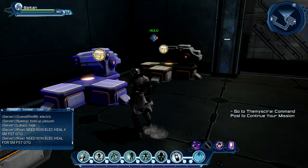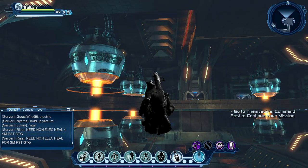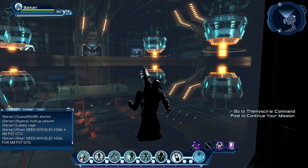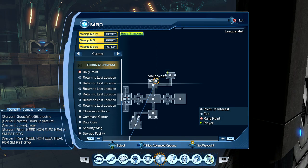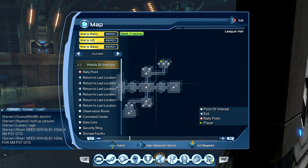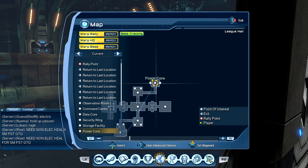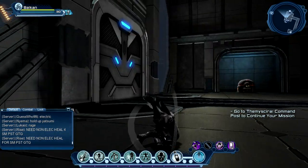Here are a couple of R&D stations. I'm not sure exactly what this room is called. As you can see on the map, the map is huge - a really nice league hall. I'll spend all my time here. And this is the power core.